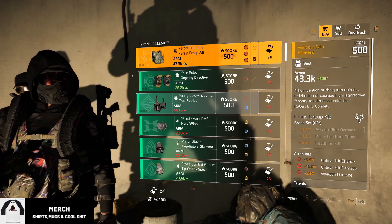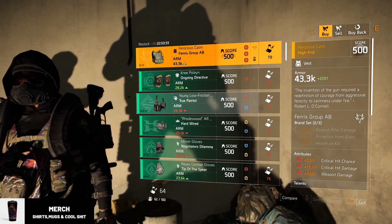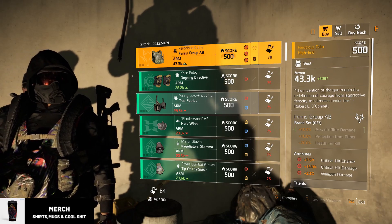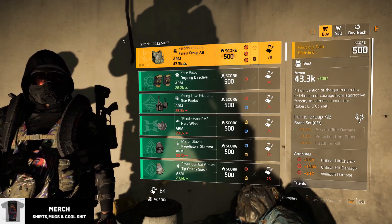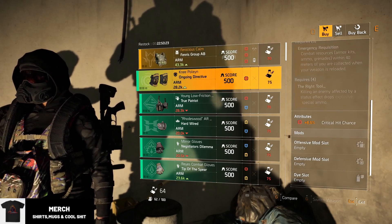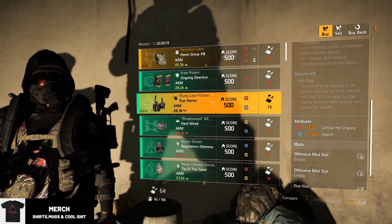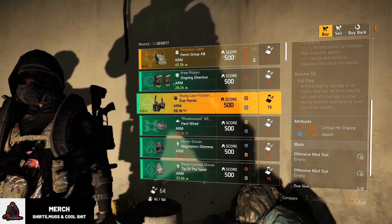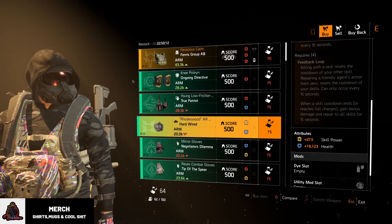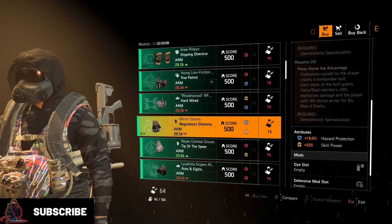We are starting off with the Ferocious Clam — it's only got 43k armor, mine is 47k, but it's got 3.5% crit chance and 15% crit damage, which is an absolute monster, with 2.5% weapon damage. Next up we have the Ongoing Directive knee pads with 6.5% crit chance, and the True Patriot holster — I'm a fan of this one — it is 10% crit chance and 17k health.